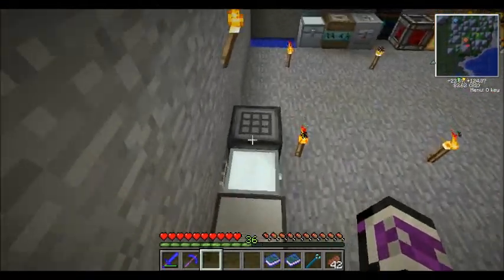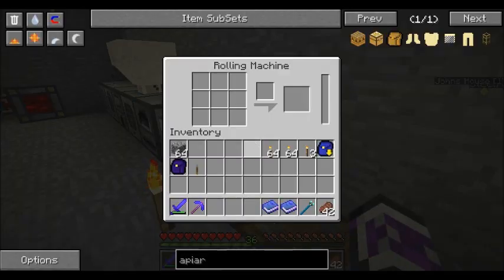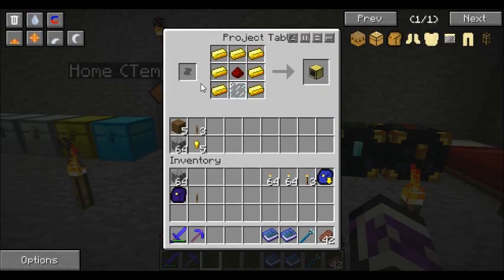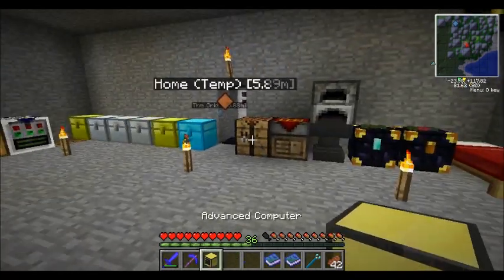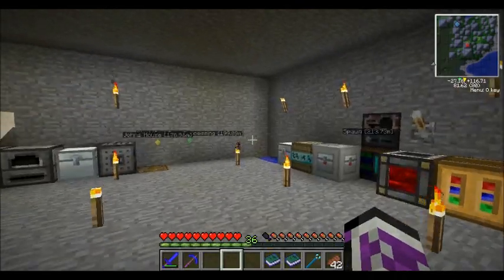We can go ahead and get started with some beekeeping because I am really excited for this, guys. I might wait for just a little while because later today - today is Monday - I'm fairly confident that we're going to get extra bees in the DW20 pack, which is exciting. Also, I decided to go ahead and make my first computer. I don't know, I like having a computer. We now has computer. Happy face.